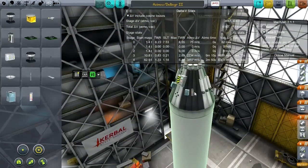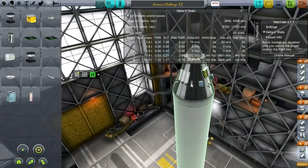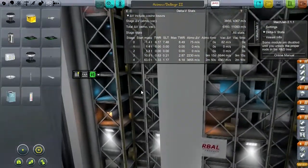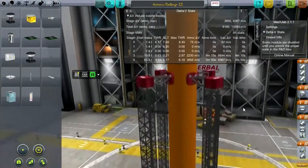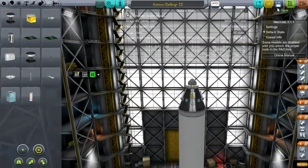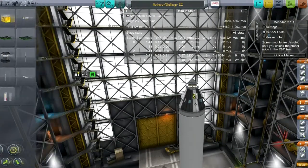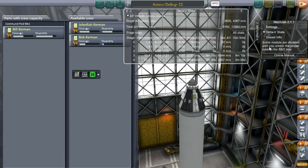Even though the thermometers are hardly useful at all, just for the sake of making sure we have them. So that's going to be our advanced version with launch escape system. And now we are going to populate our pod. We are not going to have Jeb this time — it's Bill. And Bill is going polar.